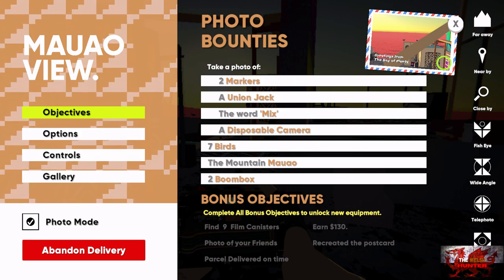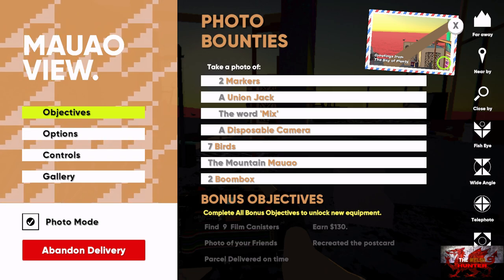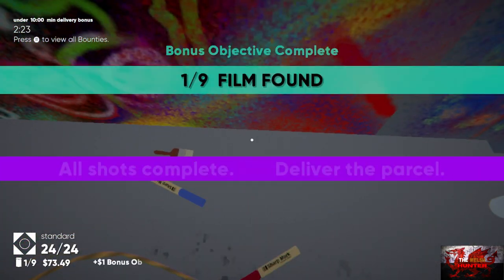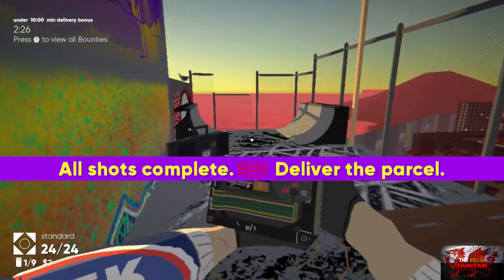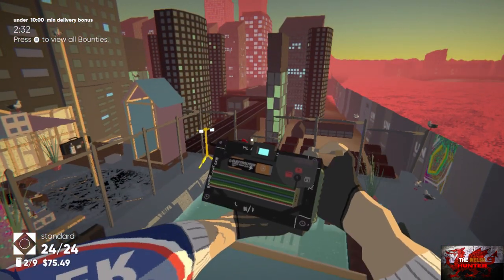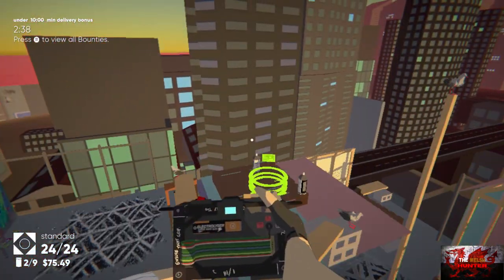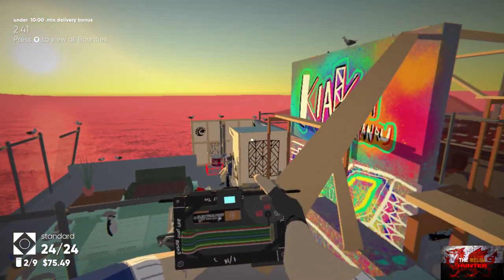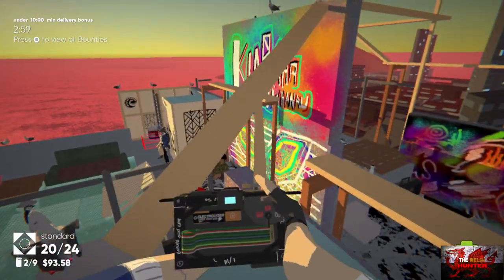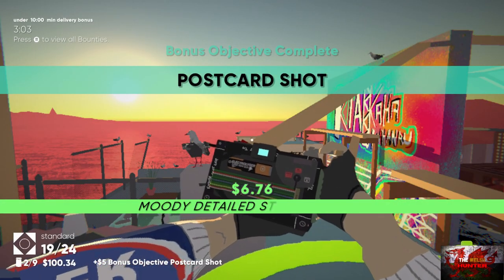The bonus objectives — normally the same in every level: find film canisters, take a photo of your friends, earn so much money, and recreate the postcard. Press X when you press Start to see the exact picture you need. The first film is right by the graffiti wall and the second is on this skate ramp. Head up and jump up. The platforming does slow things down some. Jump back over here; press Start then X to see how to recreate the postcard. Press B to crouch here — you just need the one seagull on the right in view of the board. As soon as that bonus objective is complete, it will tell you.